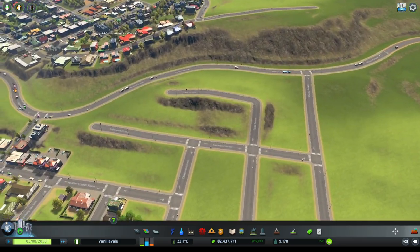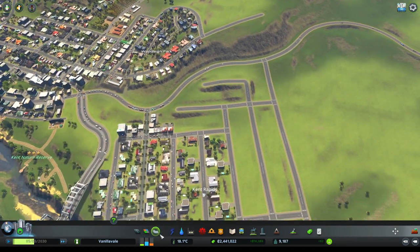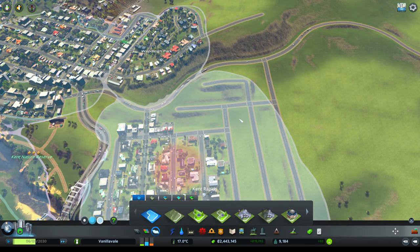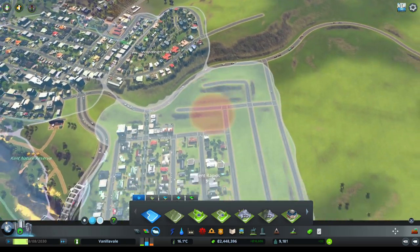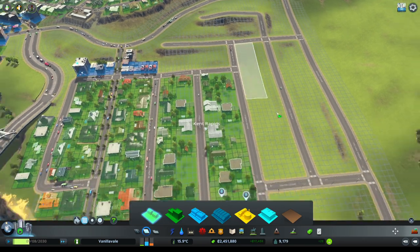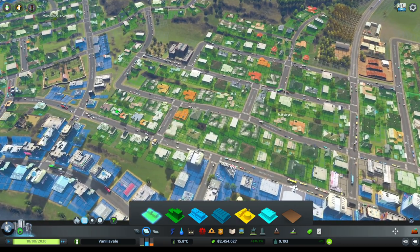That looks pretty good. The Kent Rapids area is rapidly evolving. Let's see the entire extent of it — let's expand it so it reaches all the way over there. That would be Kent Rapids over here. Nice — we'll continue to fill that one in, something like that.